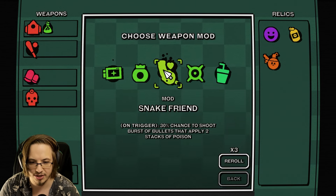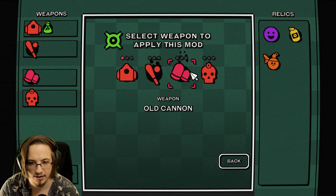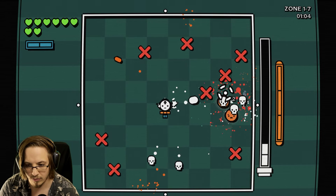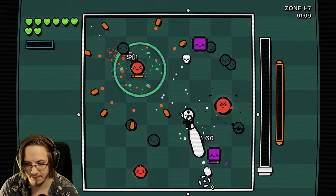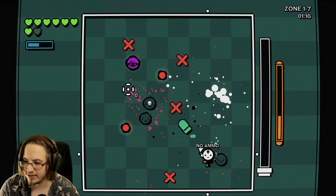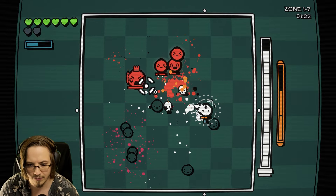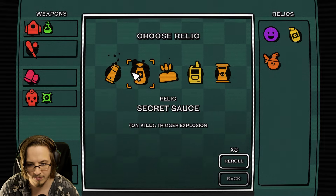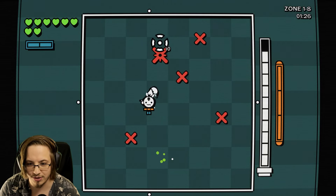Early on game is real easy but it definitely starts to get a lot harder. On trigger, 30% chance to shoot burst of bullets that apply two stacks of poison. Or on hit, 70% chance to trigger an explosive - let's do that on the death talisman. So every time those skulls hit someone, chance to do an explosion which will do even more poison. On kill, trigger explosion - every time we kill, we trigger an explosion which is doing poison. This is gonna be so broken.